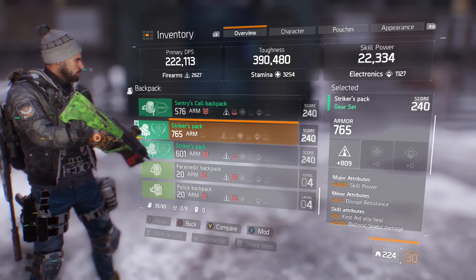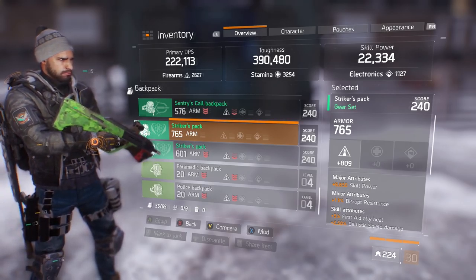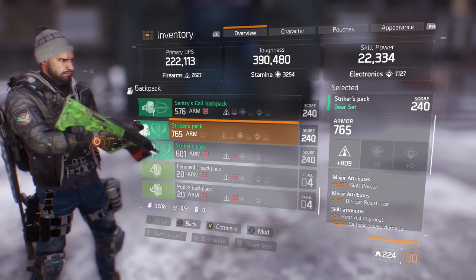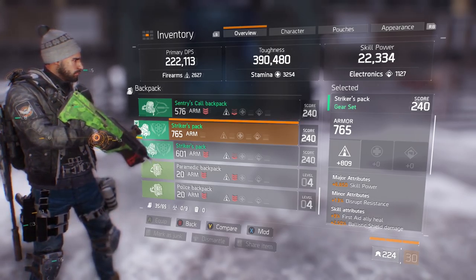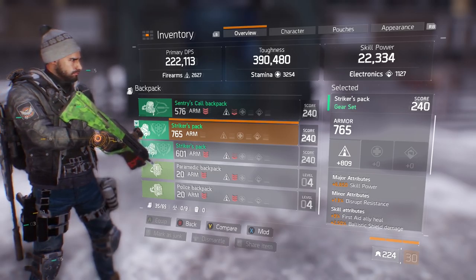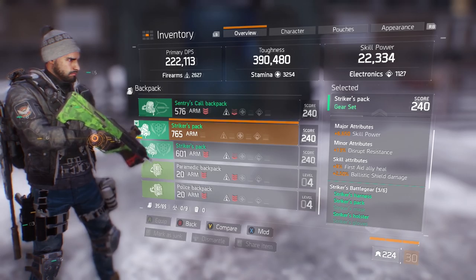Instead, I'm putting points into skill power. Bump up your skill power — if you're not at least 15k, you're making a mistake. Skill power helps you survive longer, your pulses hit harder, your Overdose heals better. Take the hit of lowering DPS or toughness and add in skill power. 15k is the minimum; I want to be at 18k.